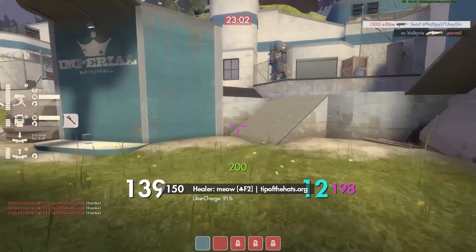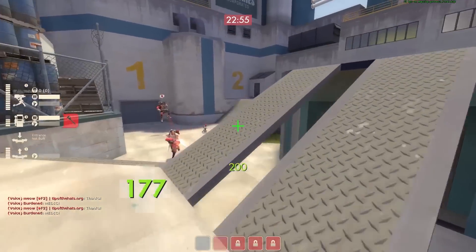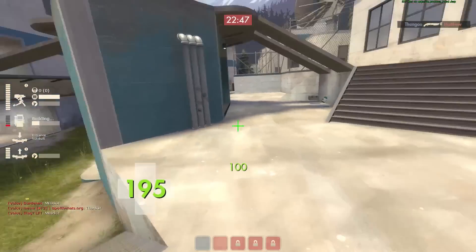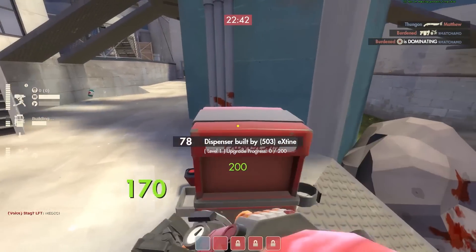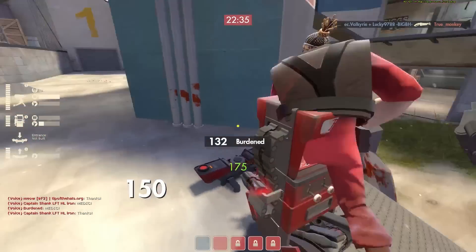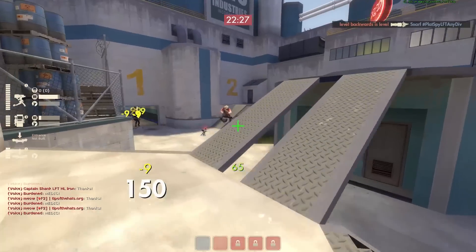A lot of times when I play engineer I prefer no view models, but with engineer it's nice to have view models — particularly when running the Widowmaker. The issue you come across sometimes is that you're in the midst of a fight, you fire and you think you have metal for another Widowmaker shot but you don't, and so it switches you to melee by default. Especially without view models, you're clicking for a second not knowing why it switched.